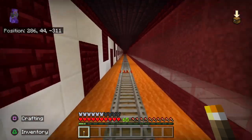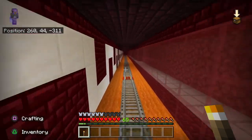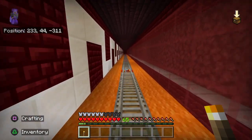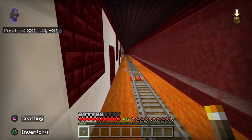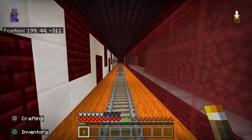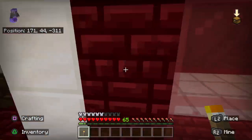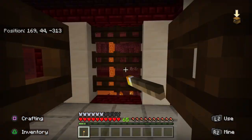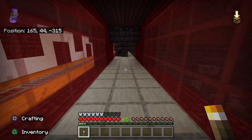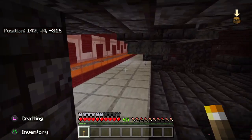Most of my rail that goes all the way around is single track, but this time I decided to run an express lane on the other side of that wall and then have a local stop over here. And this is where the piglin bastion is.